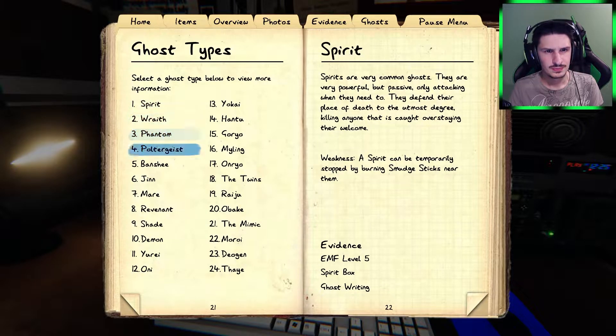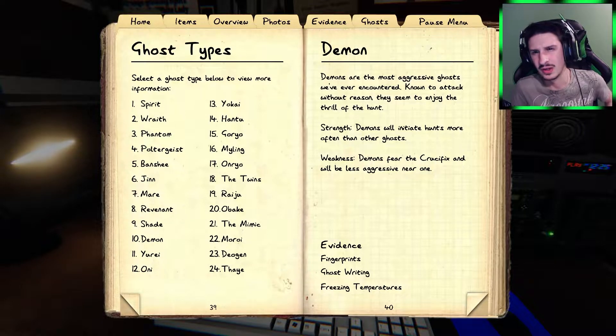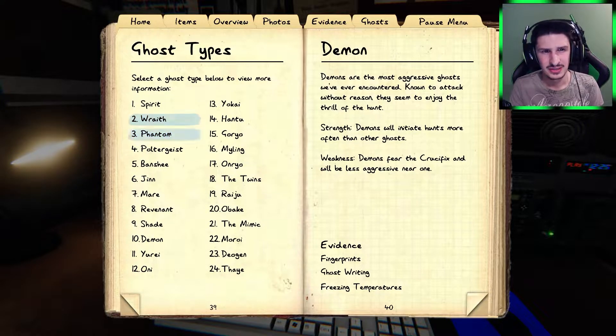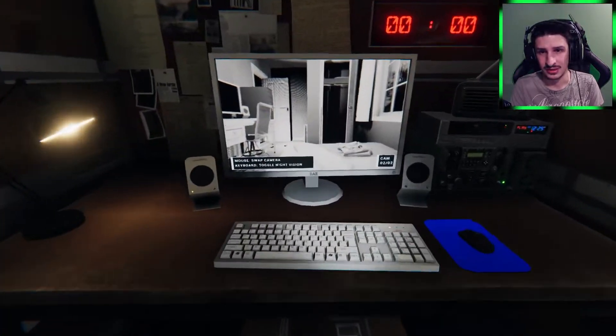So if I go to ghosts — Demon, we know they attack a lot, and I think they can initiate a hunt when your sanity is at 60 or 70 percent. It could be, but I didn't get any ghost writing yet. The Jinn will travel faster when the victim is far away. Turning off the location's power source will prevent the Jinn from using its ability. So that's good.